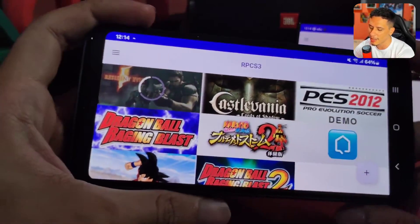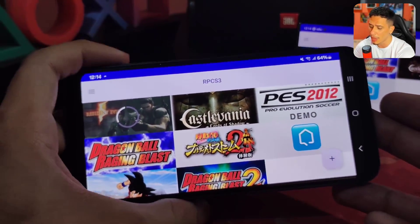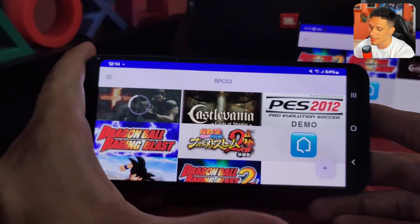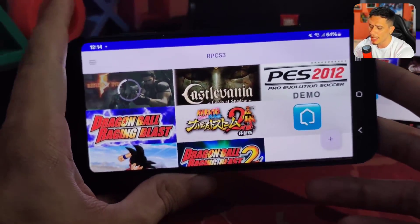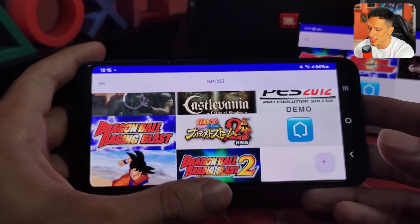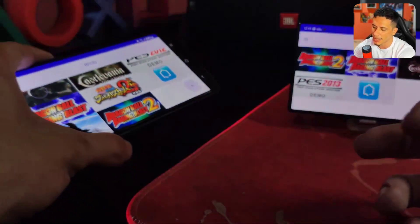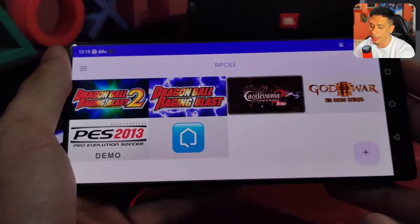I'm with my A35, starting to install Resident Evil 5. I felt the previous version ran better here on the A35 with the Mali GPU — I don't know if it's because I installed an update over it. Basically the performance is still the same here on the A35; some games opened, others didn't. Raging Blast, Burst Limit, and Raging Blast 2 already opened. Storm 2 still performs the same. But I believe this update was more for Adreno, for Snapdragon processors.